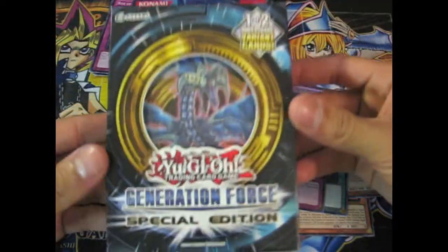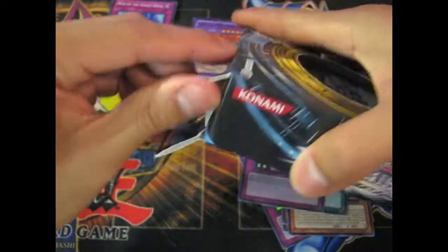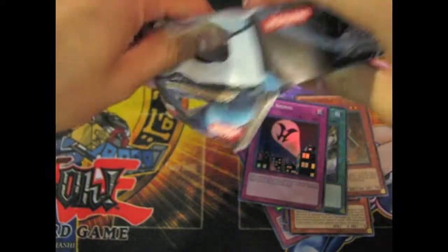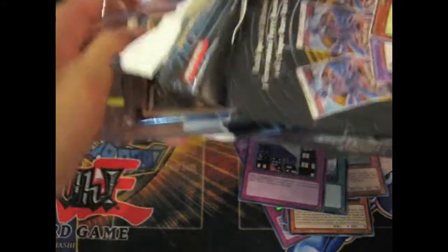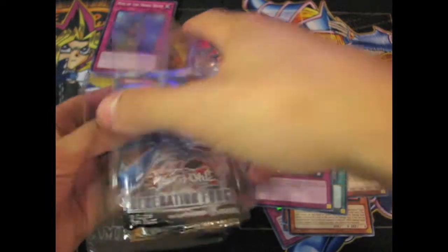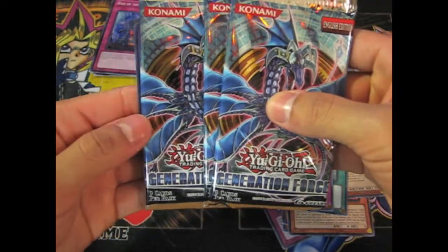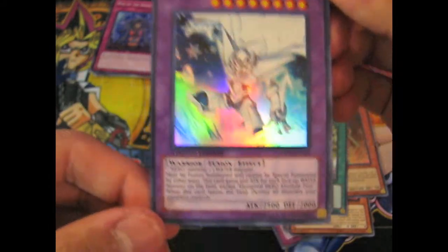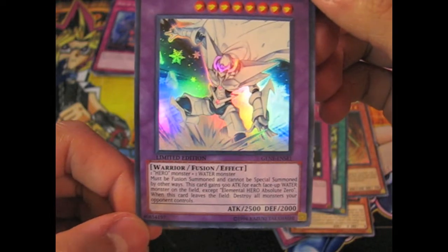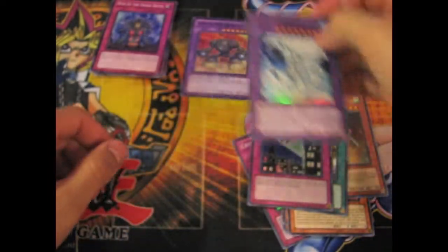Okay, now for the Generation Force. Three boosters, and for the super rare we got — oh! Elemental Hero Absolute Zero. So this is a combination of one Hero Monster and one Water. Looks beast.